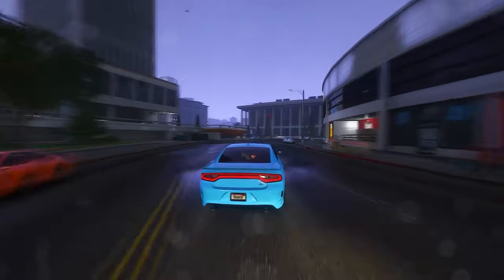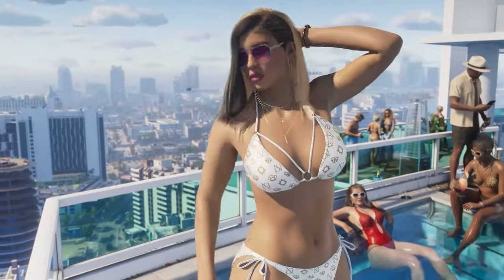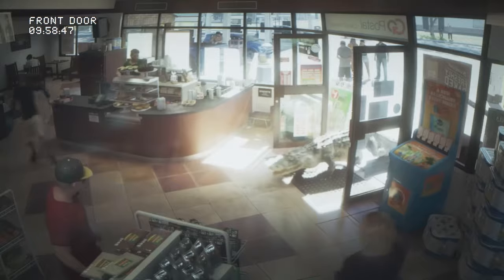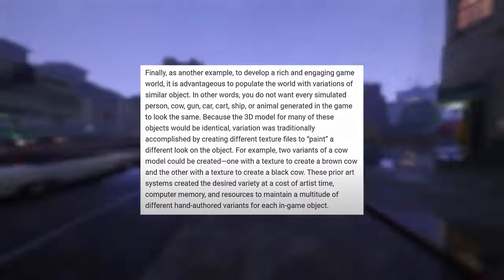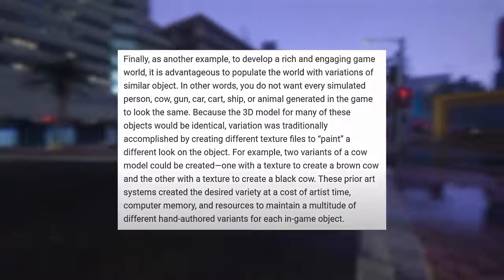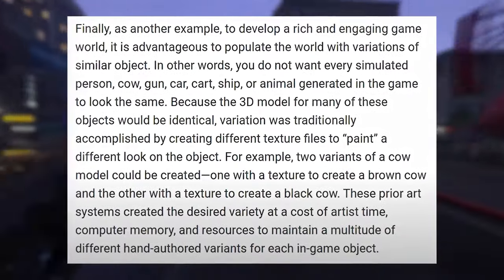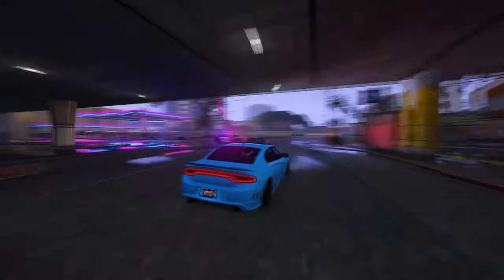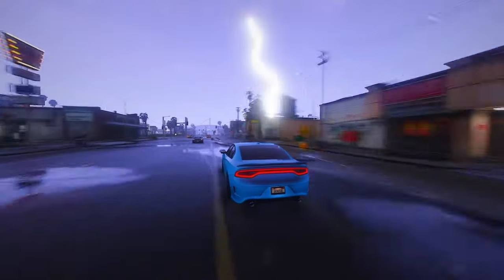Finally, to develop a rich and engaging game world, it is advantageous to populate the world with variations of similar objects. You do not want every simulated person, cow, gun, car, or animal to look the same. Because the 3D model for many of these objects would be identical, variation was traditionally accomplished by creating different texture files. For example, two variants of a cow model could be created — one with a texture for a brown cow, and the other for a black cow. These prior art systems created the desired variety at the cost of artist time, computer memory, and resources.